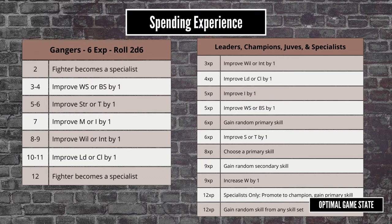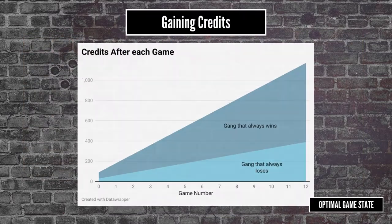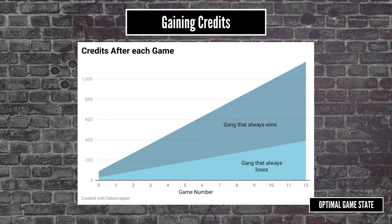Fighters getting better is cool, but credits can buy you bigger guns. The amount of credits you get depends on the scenario, but a typical game will give the winner 1d6 by 10 — so 10 to 60 credits — and the loser gets 1d3 by 10, so 10 to 30. There are additional ways to get credits that we'll talk about later, but typically you get credits from playing games. There aren't any maintenance fees or taxes, so it's all profit. There is a high variance in the amount of credits you get, and you can have situations where the winner ends up with less credits than the loser, so roll high.